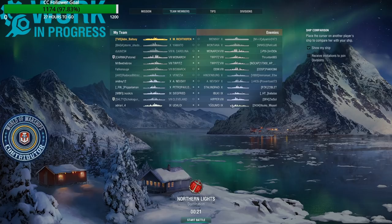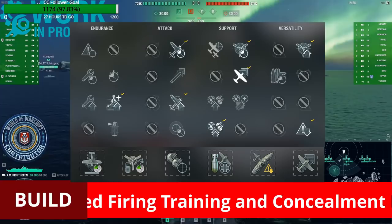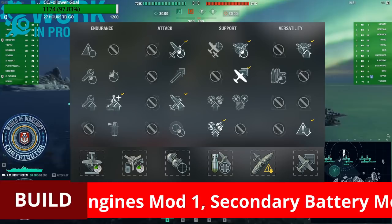We've got a Yugumo — no Hallands anywhere, which is a good thing. Of course we've got a really good Tirpitz player on the enemy team. Makes perfect sense. Before diving into some gameplay of the von Richthofen, let me quickly put up the complete build I've been using, and I hope you all enjoy the game and gain some insight into the soon to be in-game German tier 10 CV.